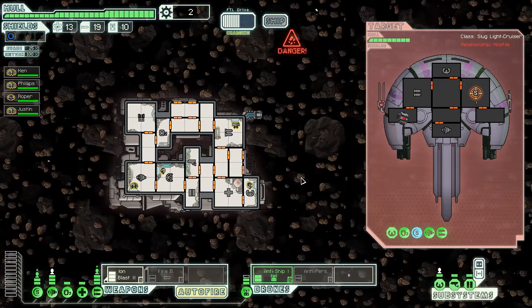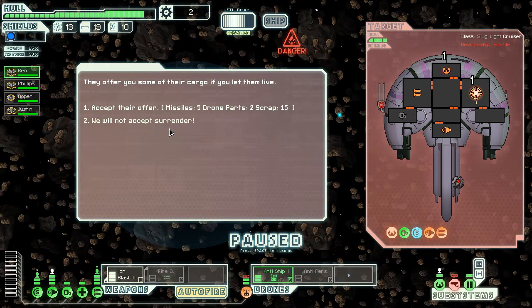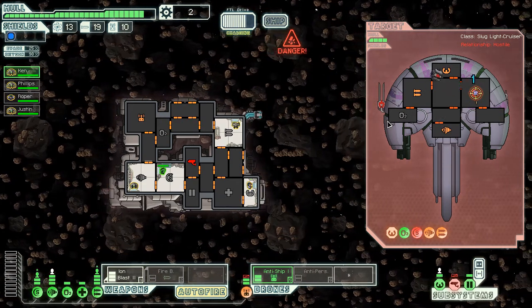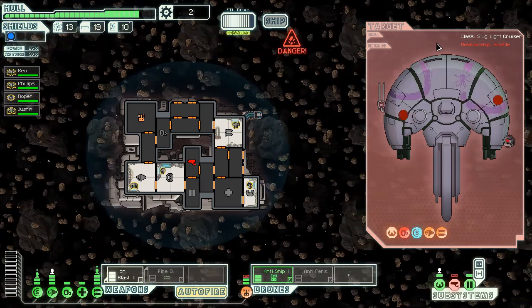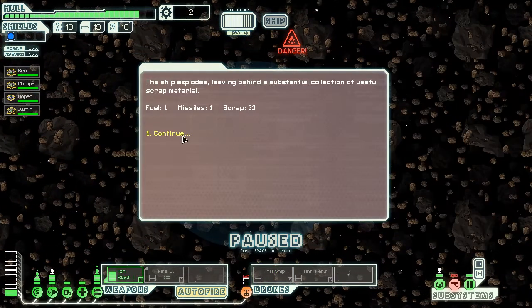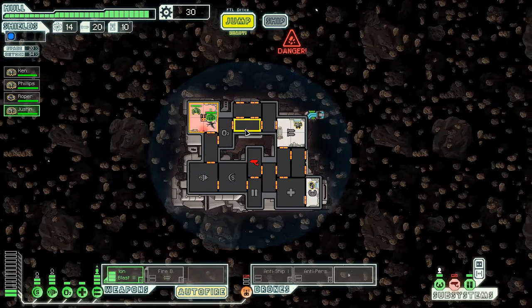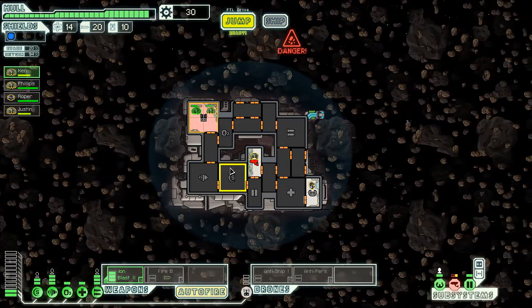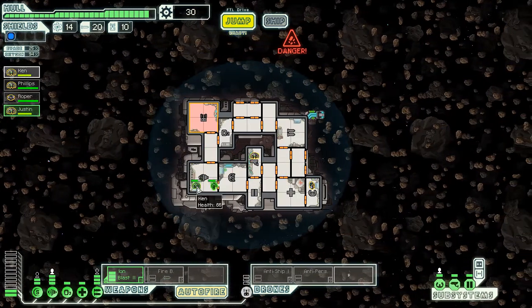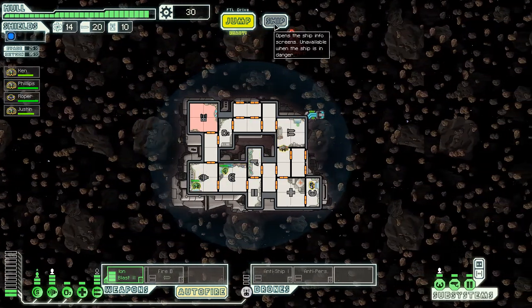I think we got this one in the bag, guys. I heard they're de-pressurized. They're offering five missiles, two drone parts, 15 scrap — no, you can suck it. You don't need to be around here pirating anymore. One fuel, one missile, 30 scrap. We ended up a little worse off for resources but we got more scrap at least. Time to jump — I think I switched crew positions.